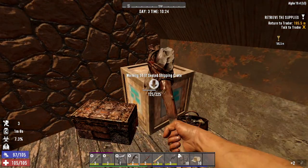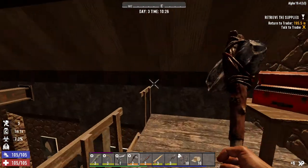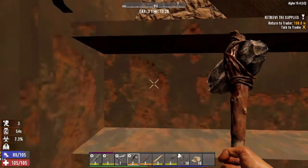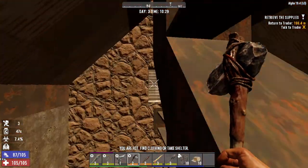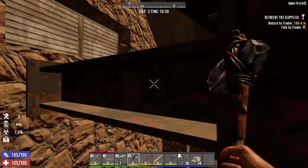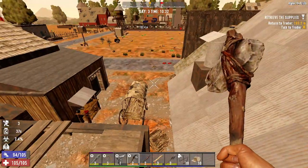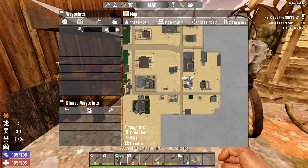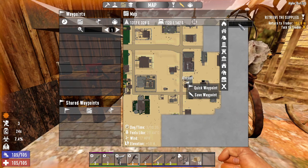I got 5 mechanical parts — I upgraded the salvage operation perk so now the wrench is a little more expensive but it's also level 2. I think we're done here, let's go back. There's a workbench right here so I'm going to mark it — save waypoint — and label it 'workbench.' I can't wrench it of course, I don't have a wrench.